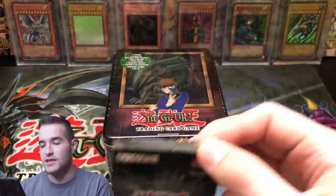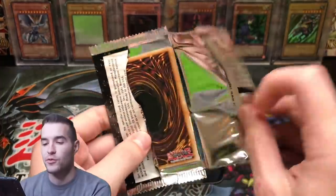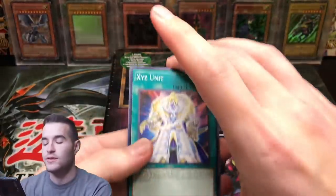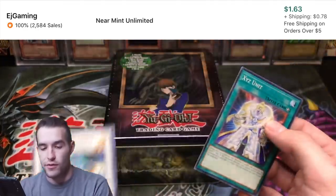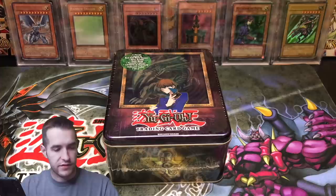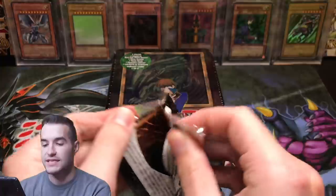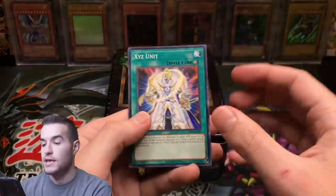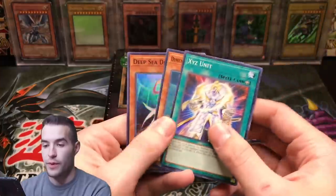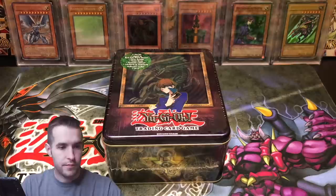We're also going to open up two OTS 13 packs — not 14. Let's see if we can pull a Book of Moon. Formula Synchron — nice. And Where Art Thou? Formula Synchron is pretty nice as a common. Next pack, OTS 13. Xyz Unit, Dimension Fortress Weapon, and Deep Sea Diva. Pretty good pulls out of those two.